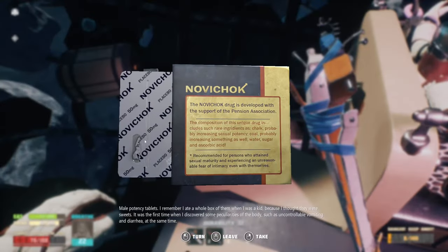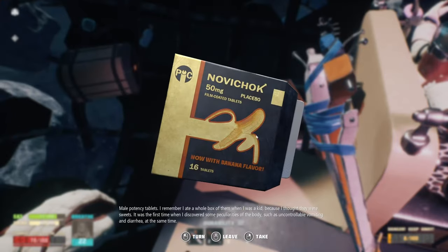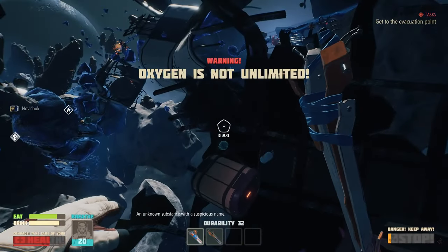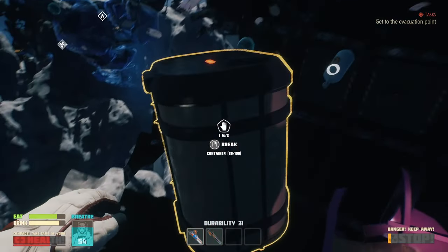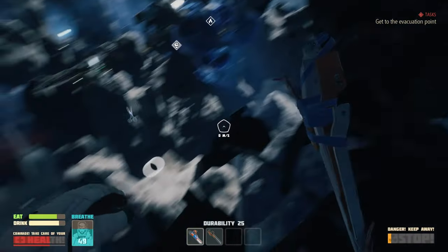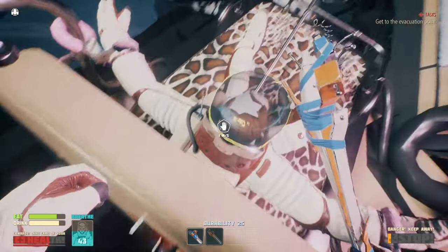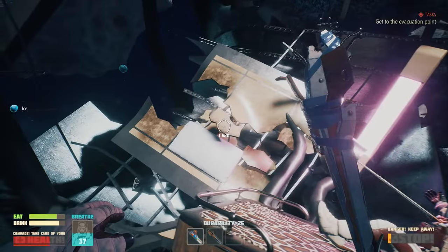Examine. The Novichok drug is developed with the support of the Pension Association. What the hell? Oh my god. An unknown substance with a suspicious name. Oxygen. Let's break this open real quick. Alright, so we can build... oh there's more shears and another condom and a battery. Can't do anything with that guy. I don't think we need any more ice. I think that's it for right here.